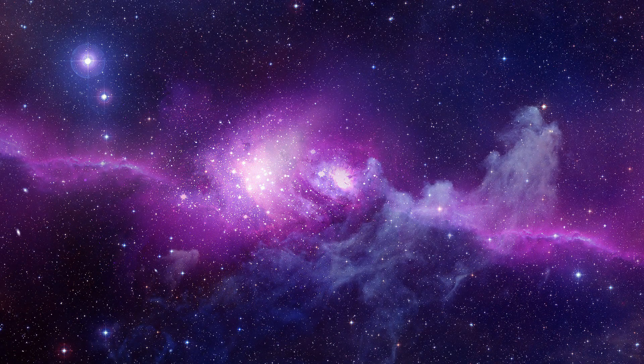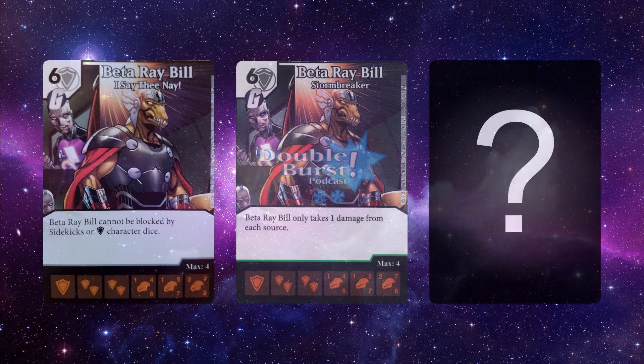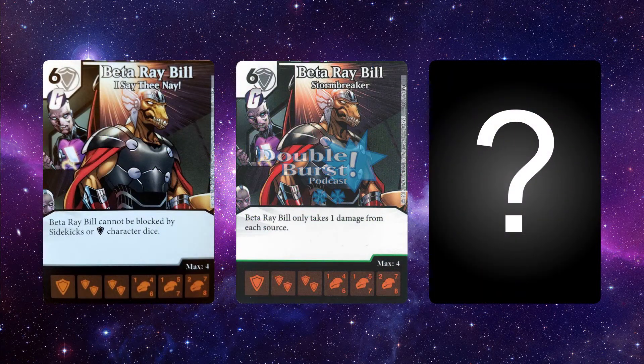Let's keep this review train going with another set of cards. We have Beta Ray Bill — we know two of the Beta Ray Bills but not the rare version yet. We do know the common and uncommon versions. Both are six-cost shield characters with the Guardian affiliation. The stat lines are a 1/4, 6/1, 5/7, and 2/7/8 — slightly above average for a six-cost, with the top side being around 15 stats, just barely above the average mark of 14.